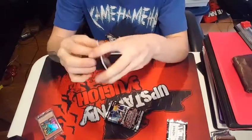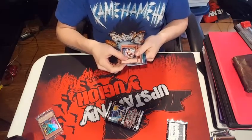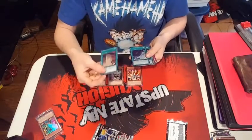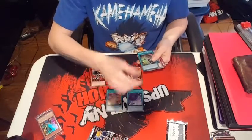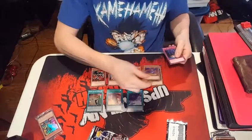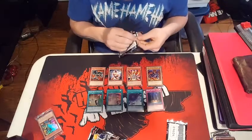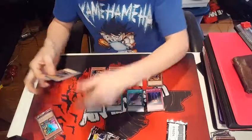In this pack I got Comrade Swordsman, Landstar, Red-Eyes Black Metal Dragon — which is pretty cool — Lava Golem, Gravekeeper's Stell, Gateway to the Dark World, Harpy's Hunting Ground, Axe Raider, Twilight King Rex, and Magic Jammer. Not great, not bad I think. Maybe Metal Dragon is worth something.